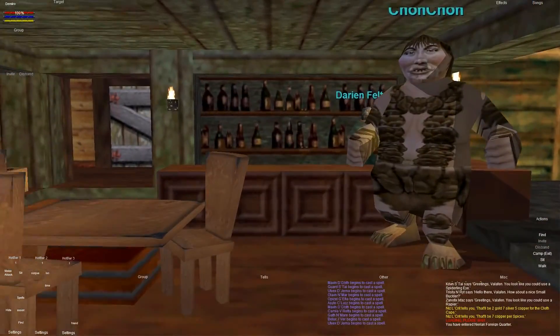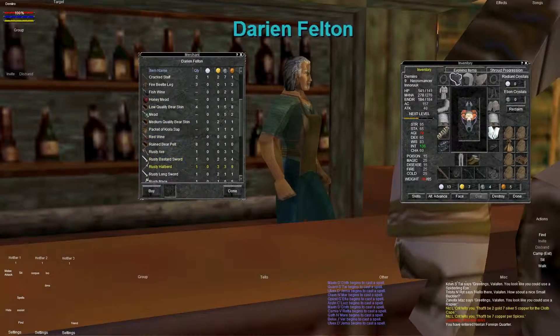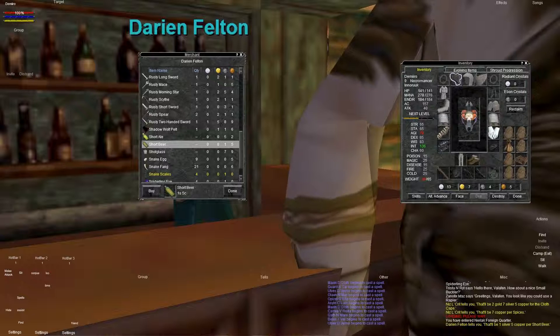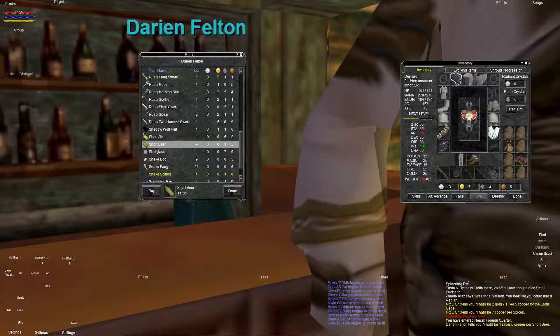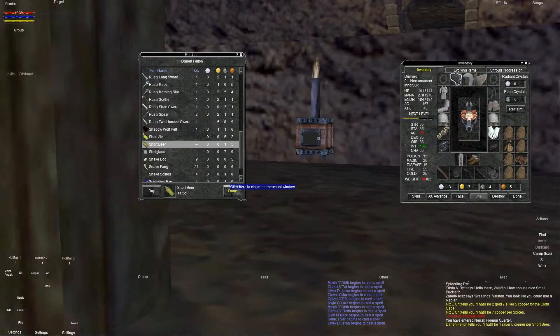So if you want to buy the short beer, you can come over here to this guy, and he has a whole bunch on him as well. Short beer is one silver, five copper - so a little costly. You're going to need a little bit of money to spend here and there. I think I had 16 platinum when I first started and now I'm down to 13, so about three platinum total for everything I wanted to get.